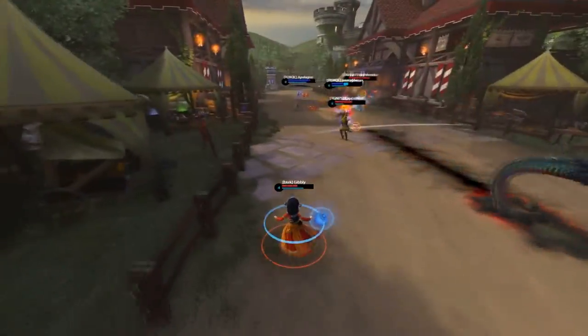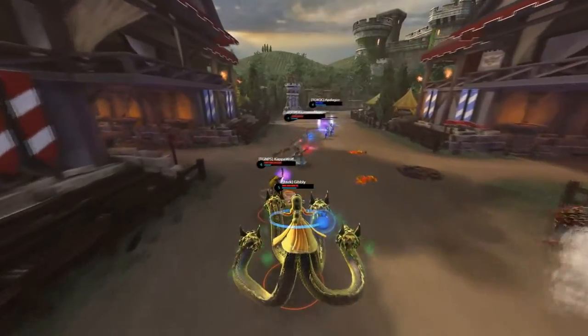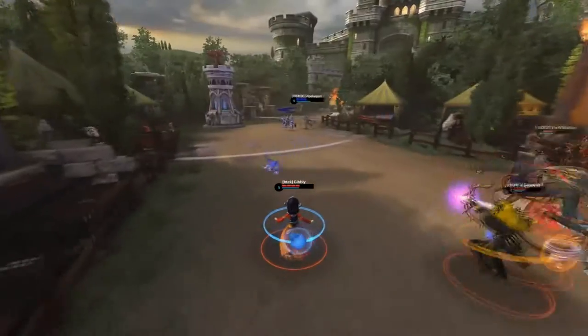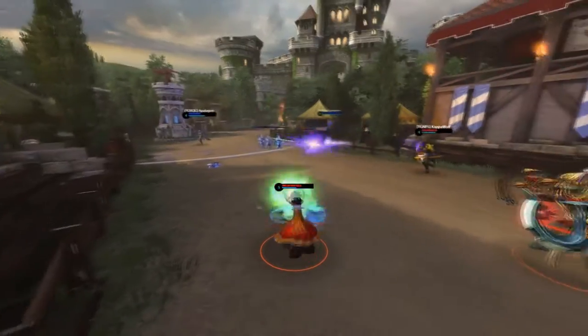Be really careful early game — you are squishy, so use that escape and that teleport wisely. That being said, you do a lot of damage, and your ultimate ability can one-shot somebody. If it doesn't bug out, you're going to be able to use it a second time if you get a kill with it. Right there it bugged out — it is a known issue, and hopefully it's going to get fixed pretty soon.